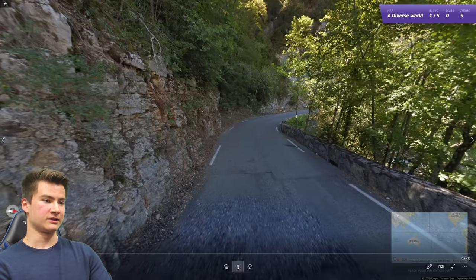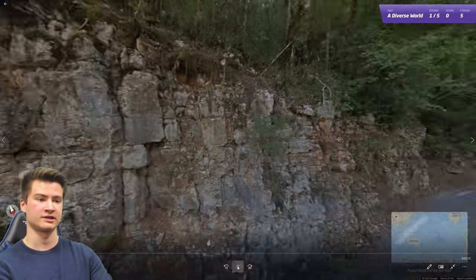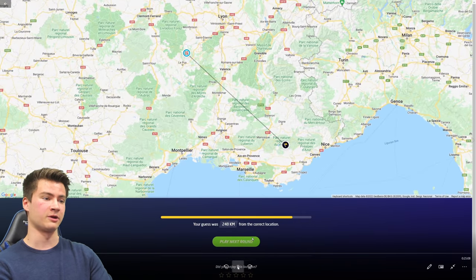That's the first five done. In round six I spent a little bit of time. We have short dashed lines on the side of the road and a very Mediterranean-looking mountain. I couldn't clearly see the license plate, but dashed lines are found quite a lot in France, so that's where I ended up going — and it was right.